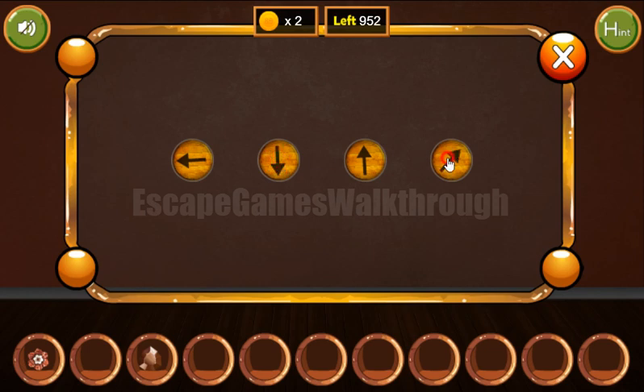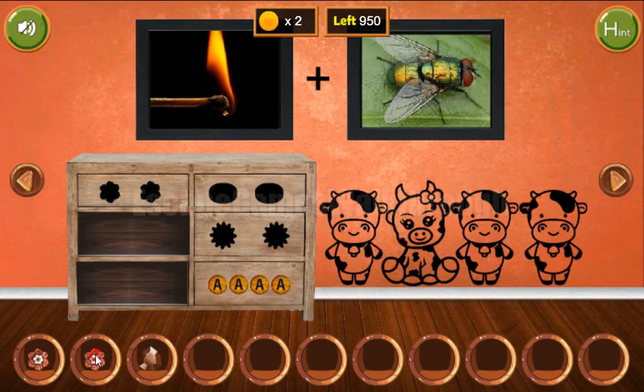We have left, down, up, right. We've got the second flower, and both flowers go here to get the key. Next, let's look again at this: one figure is standing (up) and one is sitting down, so you have up, down.